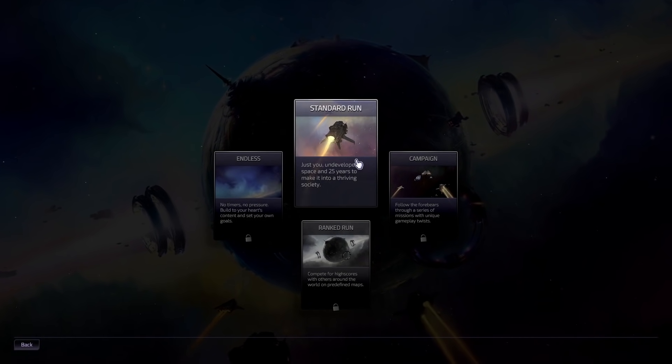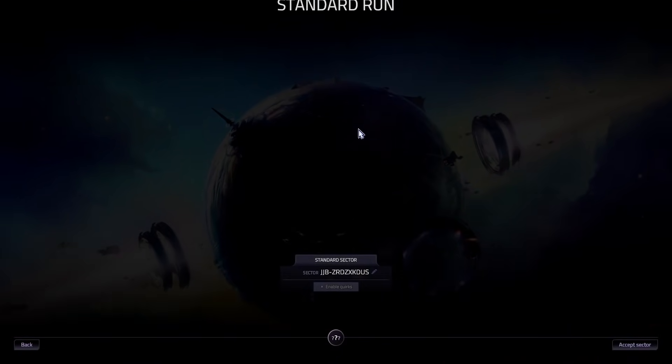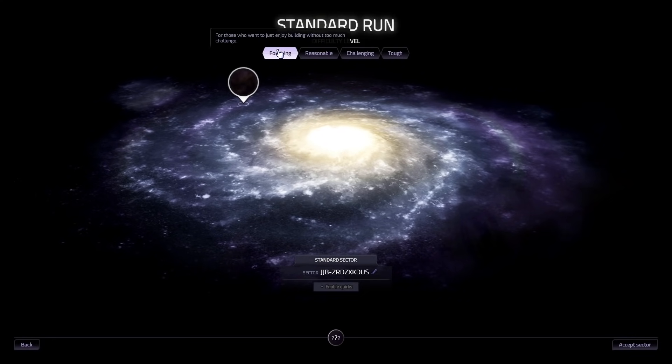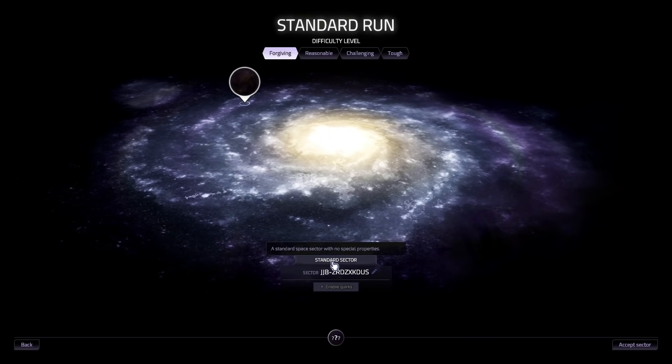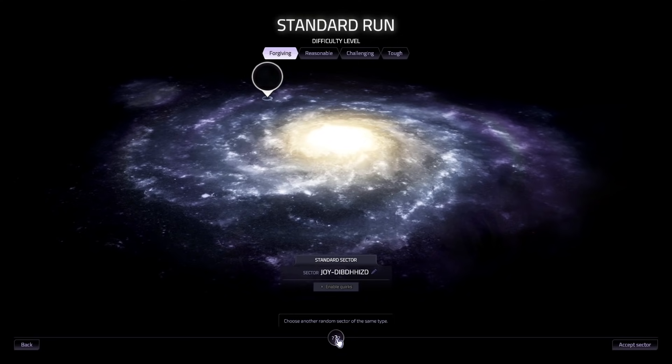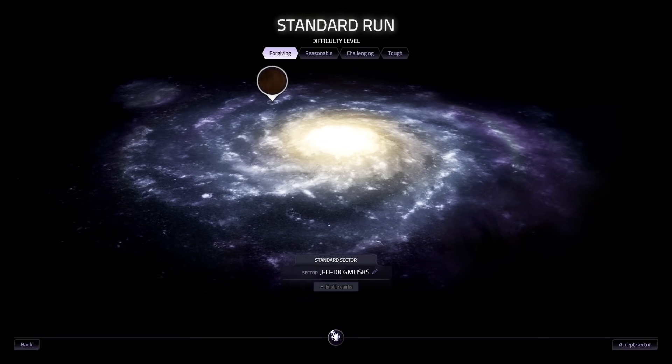Let's go ahead and get started with our first playthrough of Slipways — just a little taste of what it has to offer. Standard run, just you, undeveloped space, and 25 years to make it into a thriving society. We'll do Forgiving for those who want to just enjoy building without too much challenge — that's good for a first run. And Standard Sector, we'll just roll the dice a little bit and pick something different.